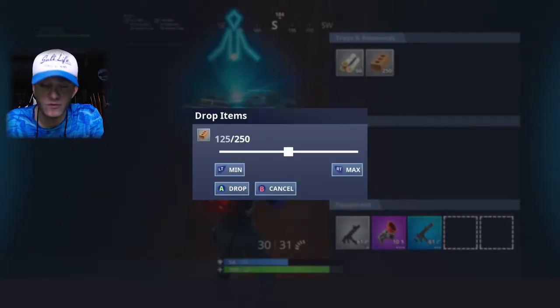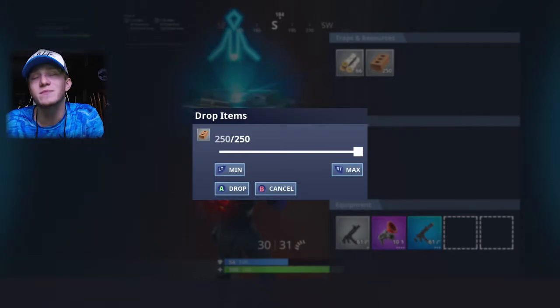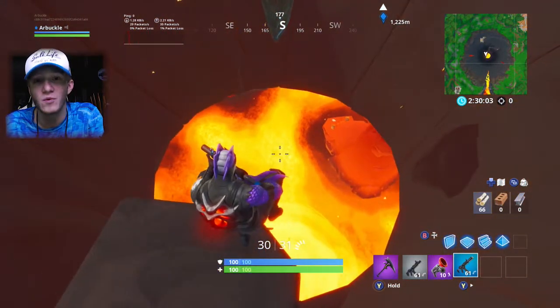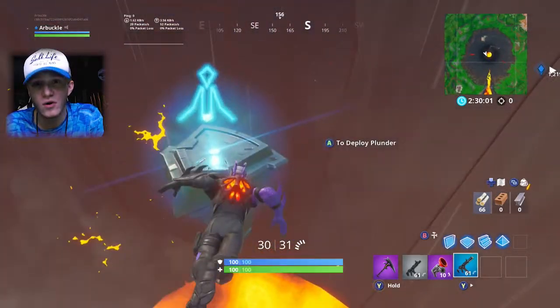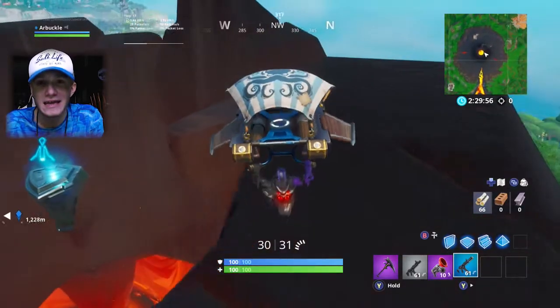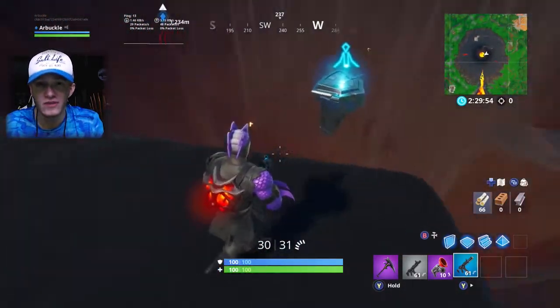I'm excited to see this. We've been waiting so long. Put as many mats and ammo as you can into the Volcano — get that meter to rise and we will be able to trigger the Volcano eruption event. We've been waiting forever, guys, we finally made it. We know what to do, and that's how we're going to be able to trigger the event.